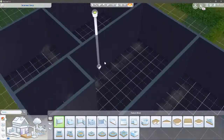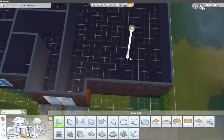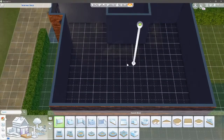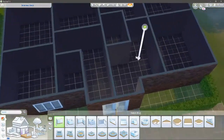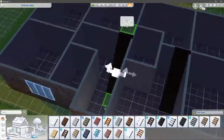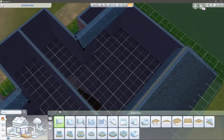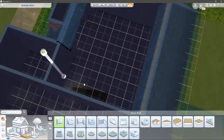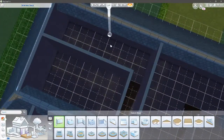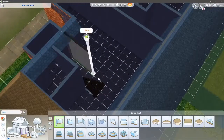I did struggle with the floor plan because this is actually two houses in this one Cornish unit. Trying to fit everything in was hard because each house is actually quite small, especially the upstairs. You can see the upstairs — it's really small. I did manage to fit in two bedrooms into each of the houses, but it was a struggle.